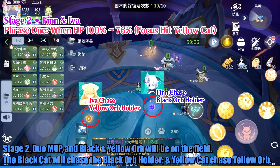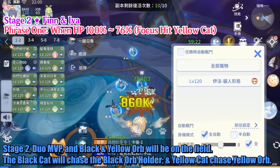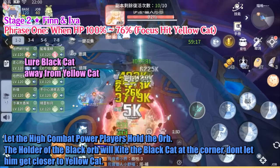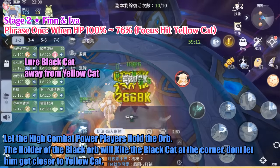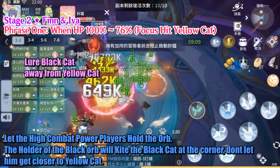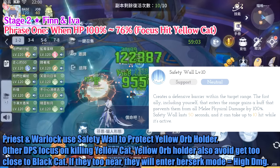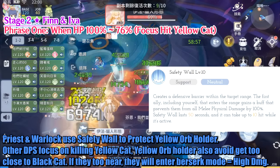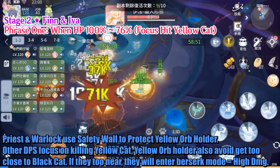In Stage 2, Duo MVPs with Black and Yellow Orbs will be on the field. Black Cat will chase the Black Orb holder, and Yellow Cat chases the Yellow Orb holder. Let the high combat power players hold the orbs. The holder of the Black Orb will kite the Black Cat to the corner — don't let it get close to the Yellow Cat. Priest and Warlock use Safety Wall to protect the Yellow Orb holder, and other DPS focus on killing the Yellow Cat. The Yellow Orb holder should also avoid getting too close to the Black Cat, or they will enter Berserk mode with high damage.